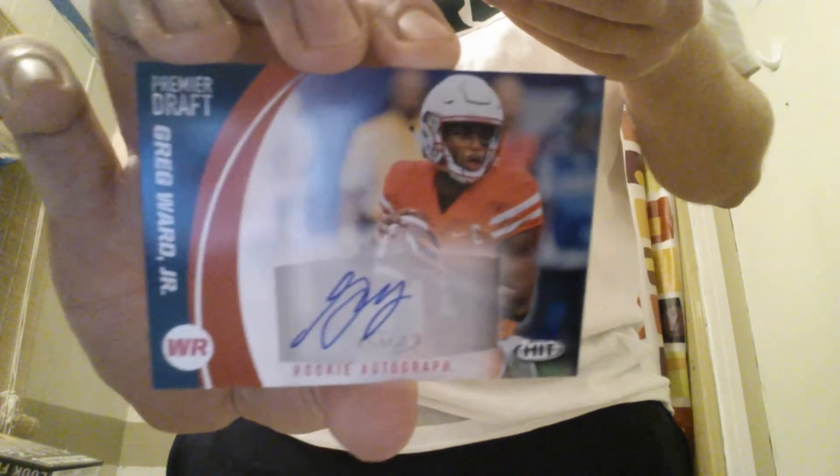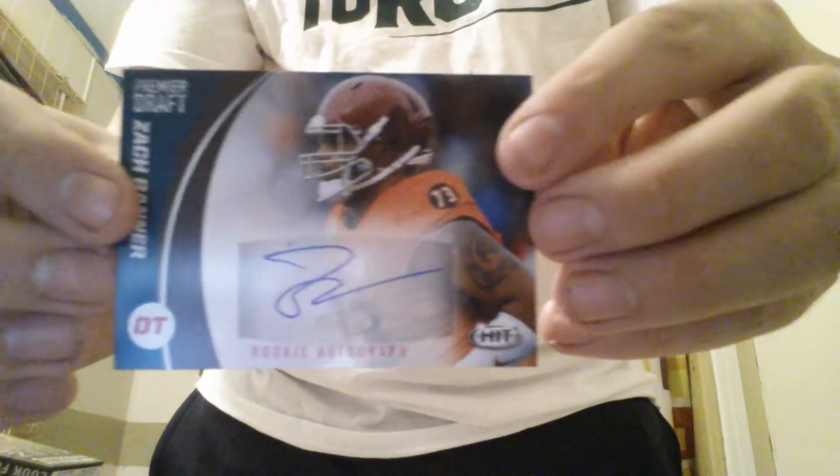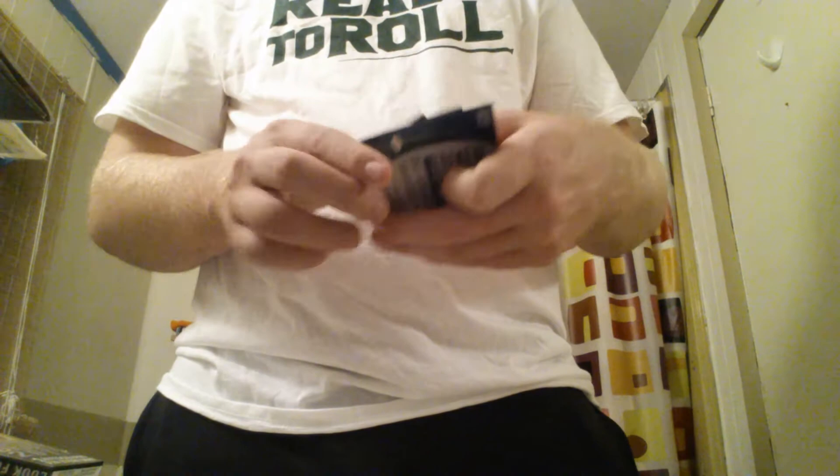The three autographs — they look like sticker autographs, but we have a Greg Ward autograph, that's really awesome. A Trevor Knight autograph — that's cool. And a Zach Banner autograph. Those are not numbered but still they're autographs, so that's awesome. Three autographs in every box, pretty cool. Trevor Knight and Greg Ward Jr. are also two of my favorite quarterbacks coming out of the draft this year.